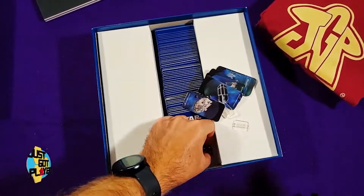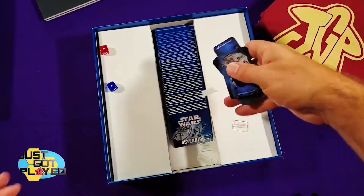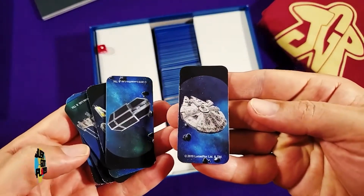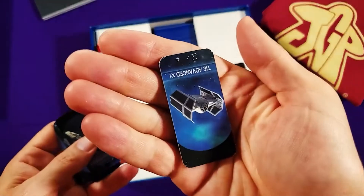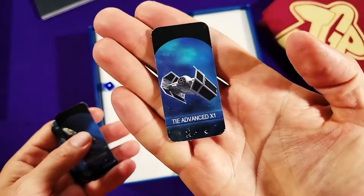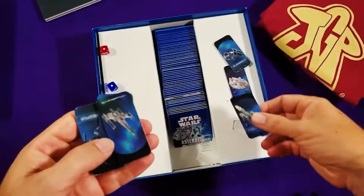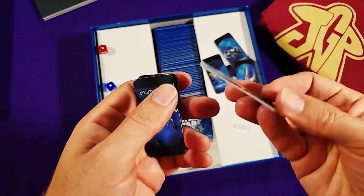There are red and blue coordinates on the grid for the dice. And there are a bunch of different ships — you can be the Millennium Falcon, Darth Vader's TIE fighter, a Y-wing, an X-wing, a B-wing.